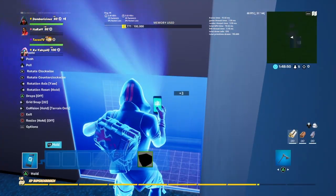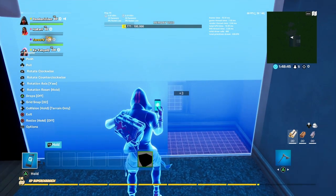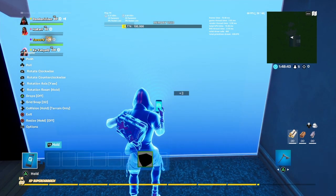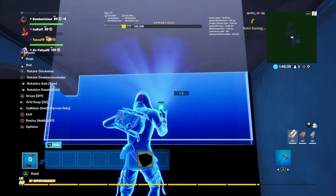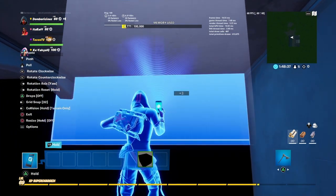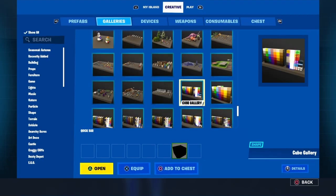Okay, now you guys are going to want to make sure that it's not sticking out of your house or whatever you're building. Make sure it's not sticking out — just put it in. There we go. Now we have our black windows.